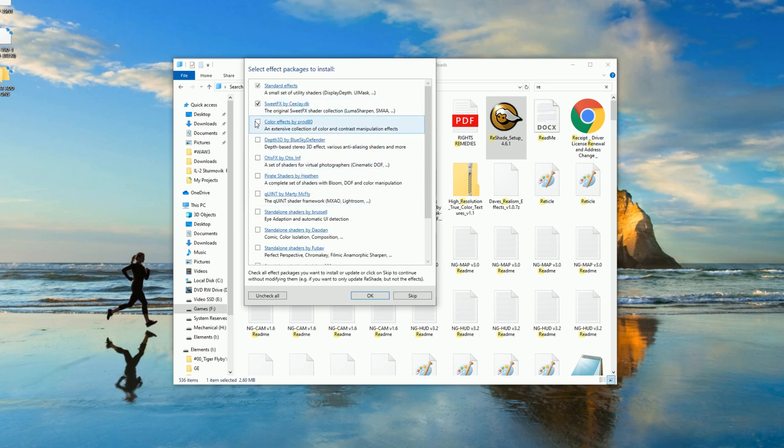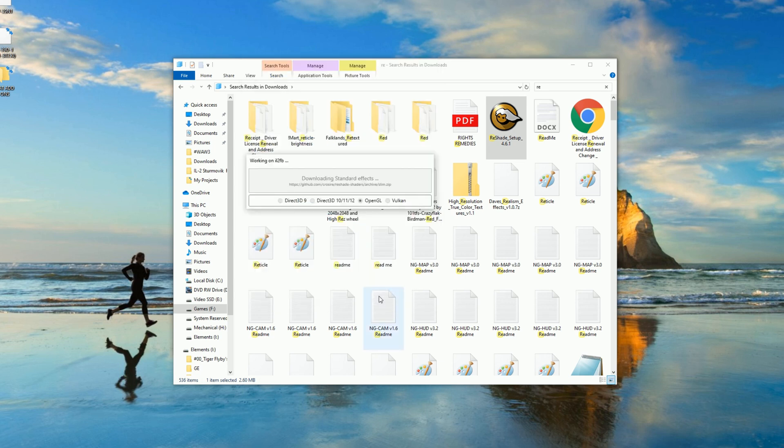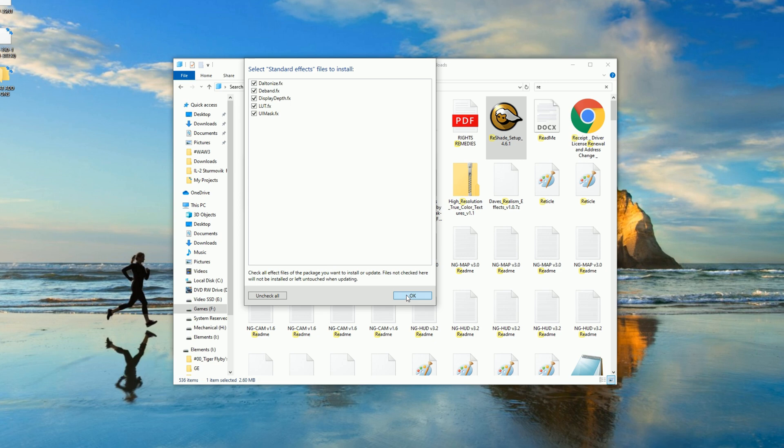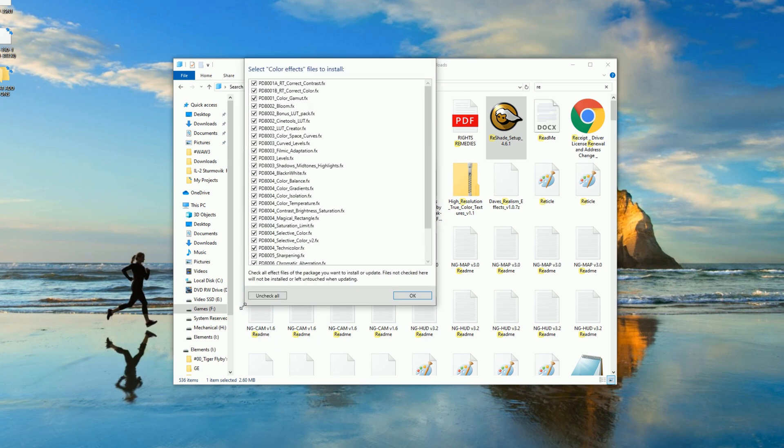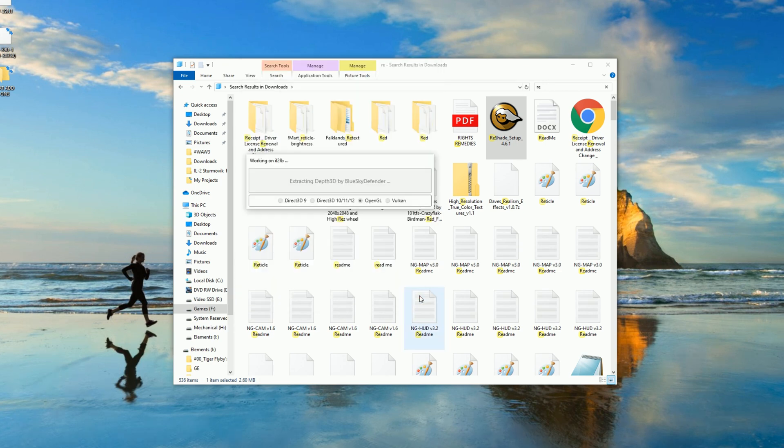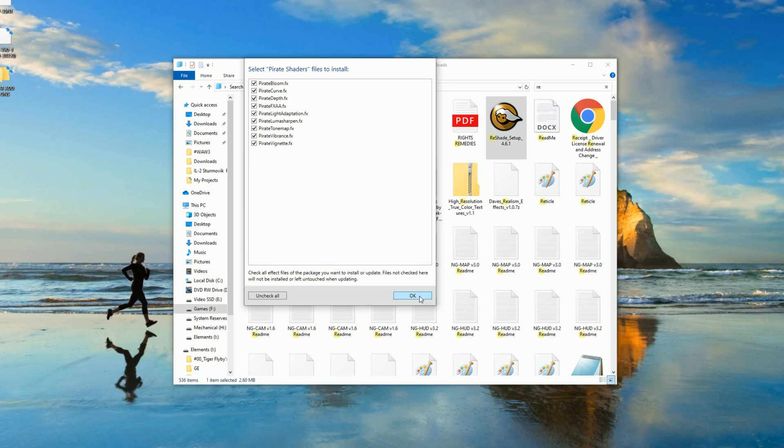We're going to pick all the options, all the effects — why not get them all? Just click OK. Once you install, it'll ask you to verify the extra effects. Just click OK.